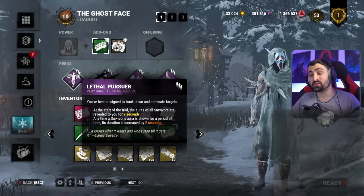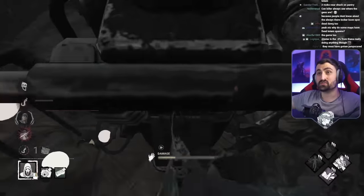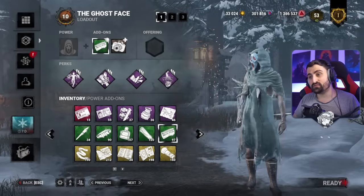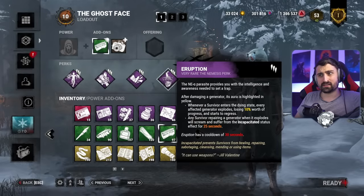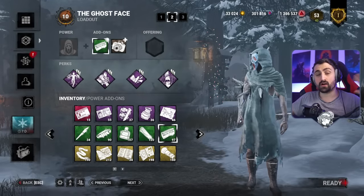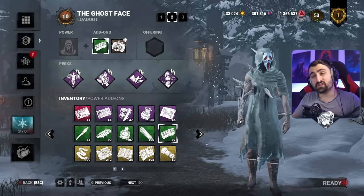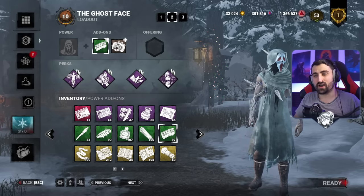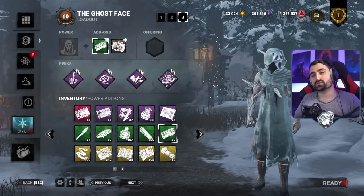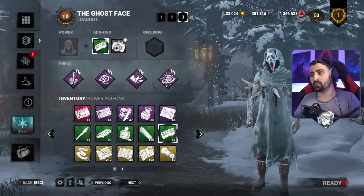That's the build. You follow people, you chase people, you break pallets. If you see a gen, you kick it and get back to people. It's so simple. If you don't like Eruption because it's unfair or it gets nerfed, Calibrine or Oppression or other perks are completely fine. And if you don't have all of these fancy license perks, you could have a build that is relatively similar and only uses non-license, easily available perks.